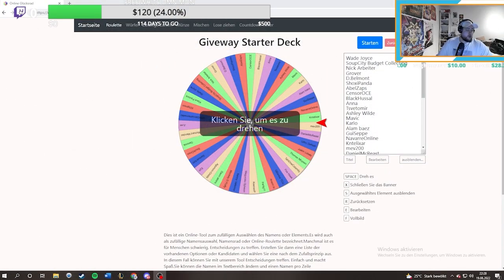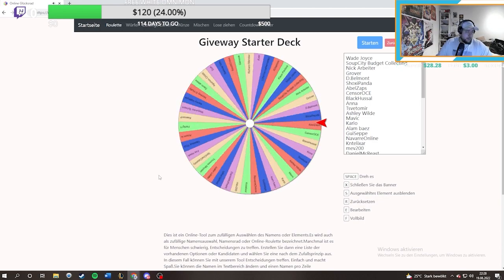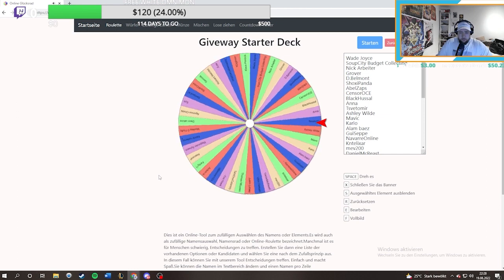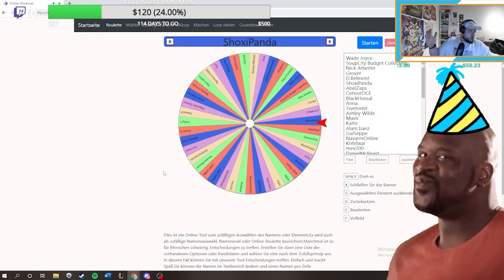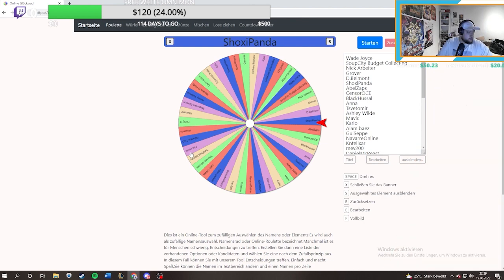We're here now to see which one of you won the six boosters from BT9. Let's see who wins - it is Shoxy Panda! Congrats brother on winning the six booster packs. Let me know in the comment section where I can send them. Good luck on the next giveaway, guys - we do it at 1150 for the new giveaway. Subscribe with your friends and enjoy the video.